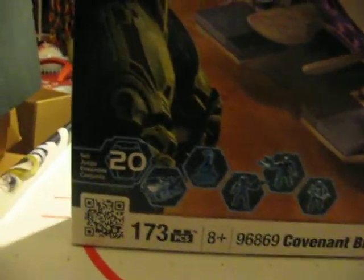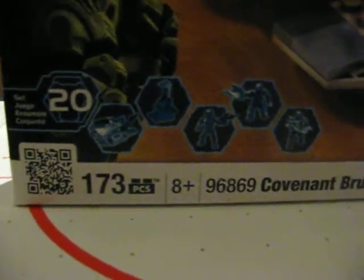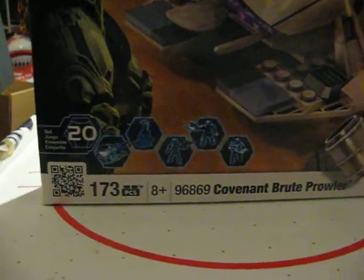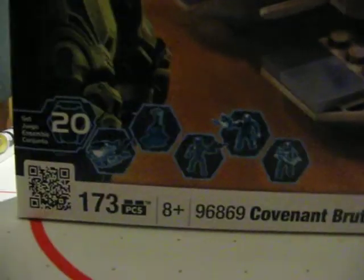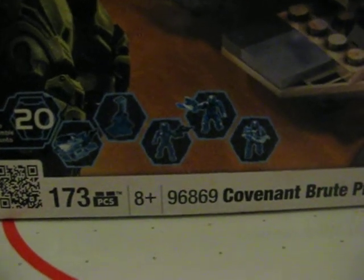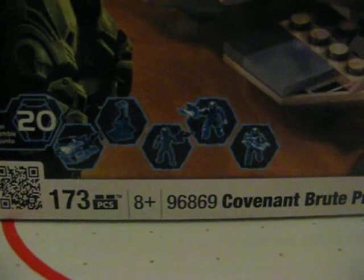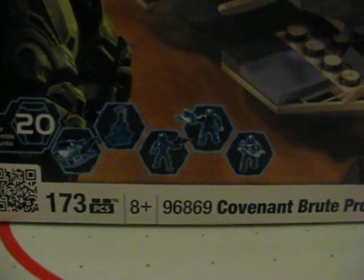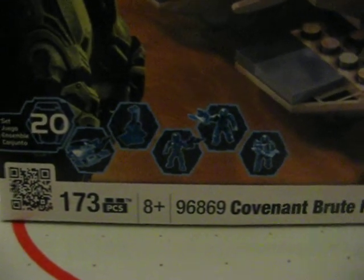Anyways, it is set number 20. It has roughly 173 pieces, eight years or older. It has the Prowler, a scenery piece from — I guess — the Ark. They say it's from the Ark. An orange Spartan with a BR, which is great. They haven't had a BR yet. No DMR yet, though — maybe in the next wave.